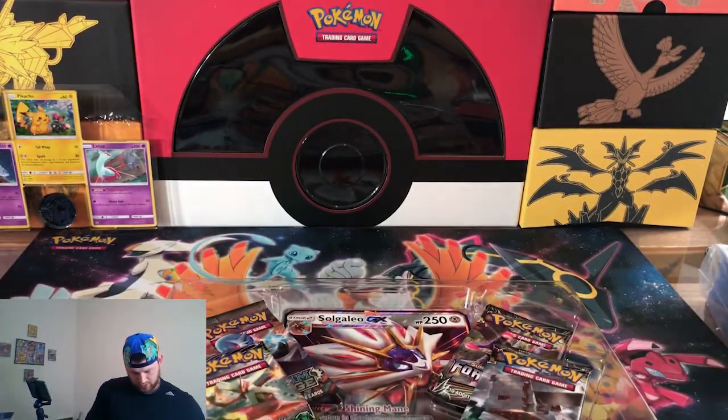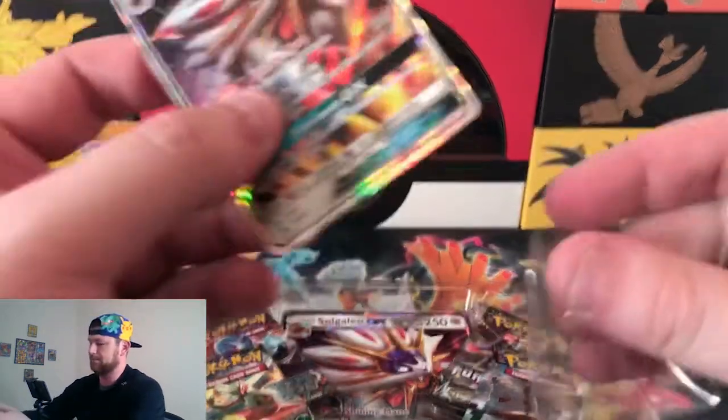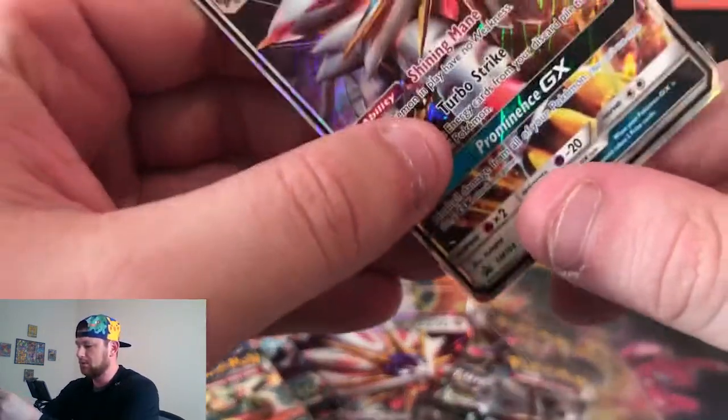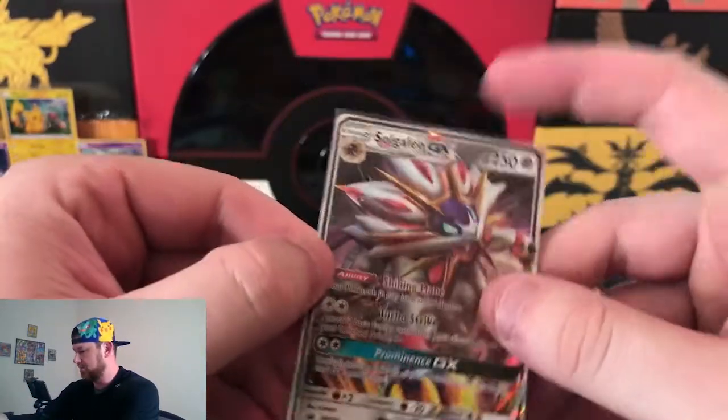Alright, we got a promo card, which as we all know is always fun to snag out of here. Come on. There he is. So we got the promo. Let's sleeve him up as always. So we got the promo, put that beautiful thing right in the sleeve. Good condition. Looking sweet.